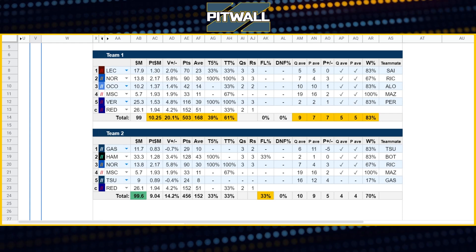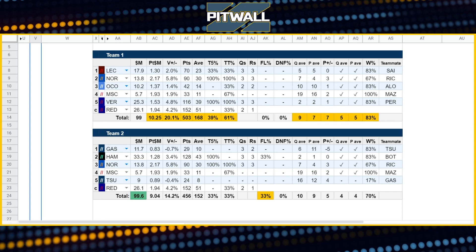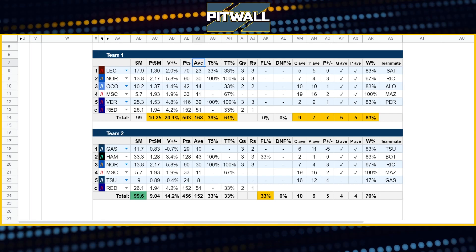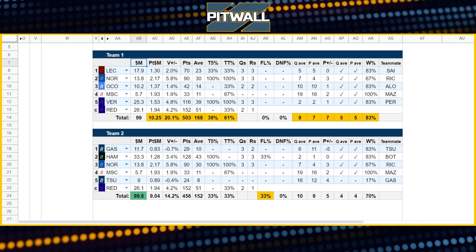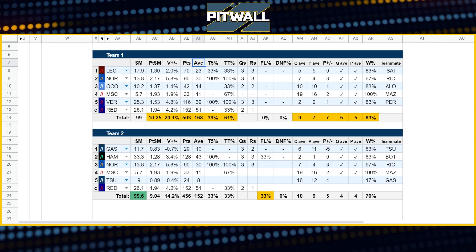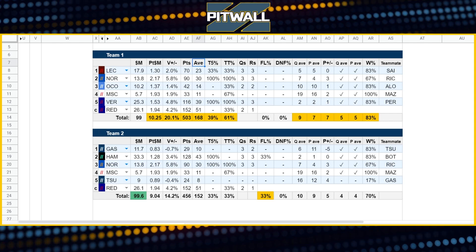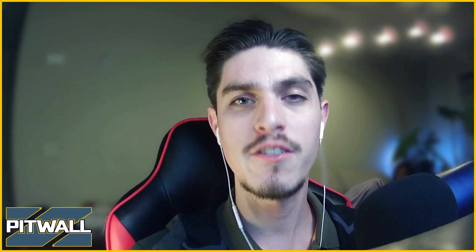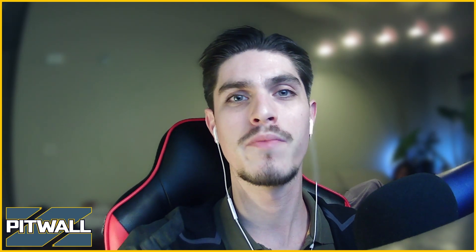This is what price point is all about. When you want a better driver or constructor, you look at the hard data facts to see if they are indeed a better driver than the one you currently have. Always keep in mind: what is the cost, what is their points per million, their value, their average points for the season — those are the three foundational parts to compare drivers. When you compare the drivers, it'll help you make the best informed decision you can for your team. And there you have it — a quick guide for price point and how you can use it for your fantasy Formula One team. I'm Jayjack, and until next time, I'll see you on the pit wall.